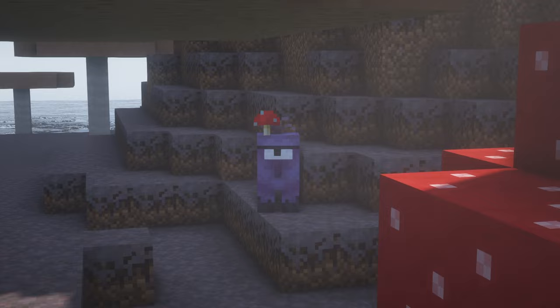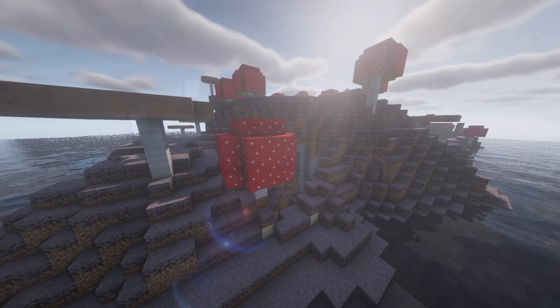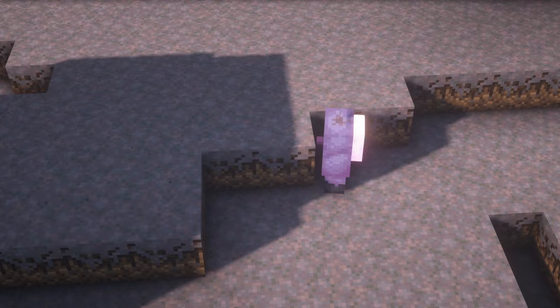Mongus roam in the mushroom fields. Occasionally, mushrooms can grow on their head. If given the same fungus that adorns them, the Mongus will fire a magic beam at a nearby mushroom of the same type, either causing it to grow further or creating a giant mushroom when on mycelium.